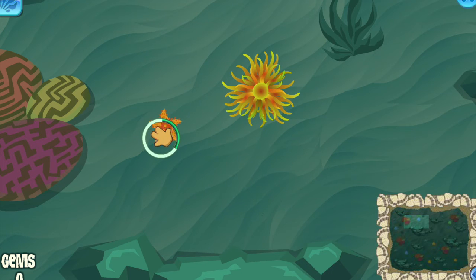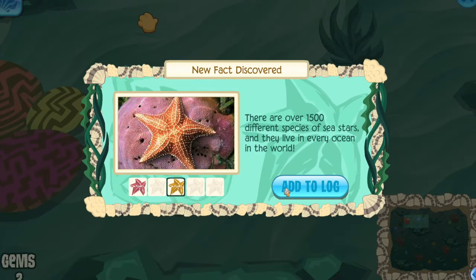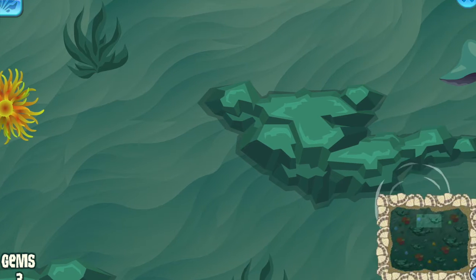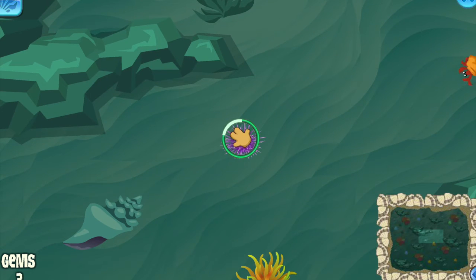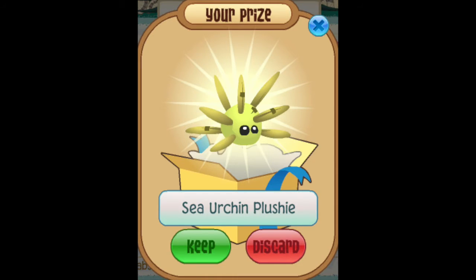Probably the most underrated one on this list is the touch pool. It's just fun to pet sea creatures, and the thing that makes this interesting is that instead of gems like every other minigame, you get these plushies — and they did a really good job making a sea urchin look cute.